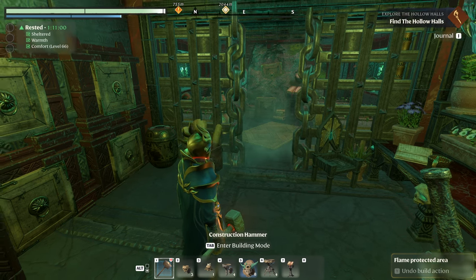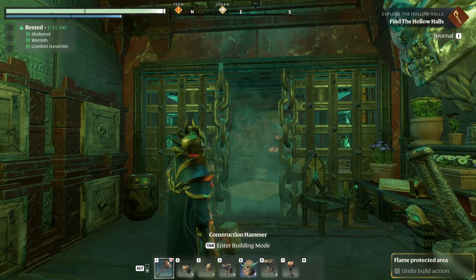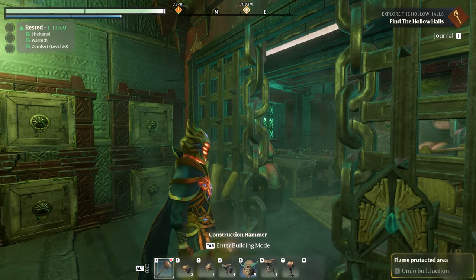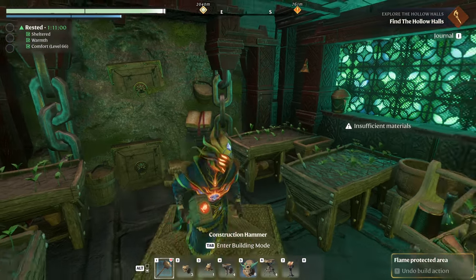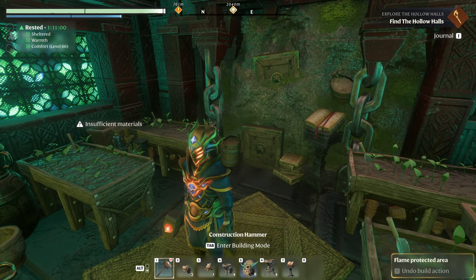All right, welcome back everyone. So I got a few questions on my last video when I did the quote decimator — it's a terrible name, but you can come up with a better name yourself. The chains: how did I put chains in my building, what are they, and what can you do with them? One of them is even kind of a little angled. I'm going to show you that today.